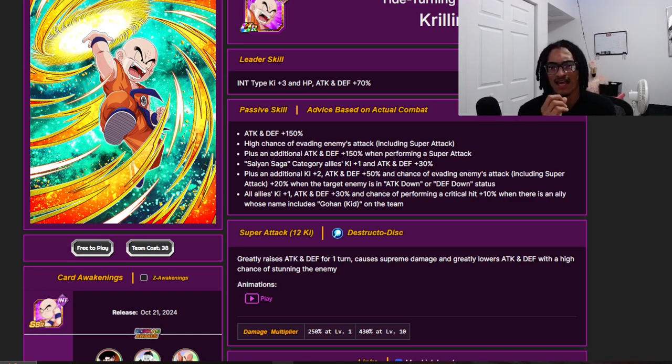You want to attack or defense-debuff the enemy so you get that additional dodge chance, Ki, and attack/defense buff. All allies get 1 Ki and 30% attack and defense, and a 10% chance to crit when there's an ally whose name includes 'Gohan' on the team. His super attack effects grant 50% attack and defense for one turn, quickly lower the enemy's attack and defense, and have a 50% chance to stun — a very loaded super attack.